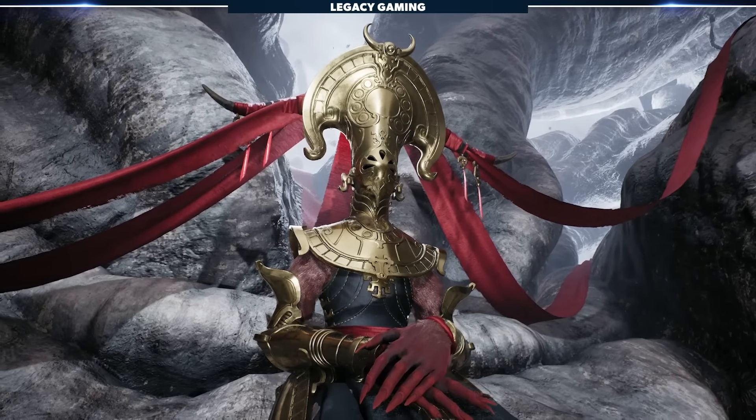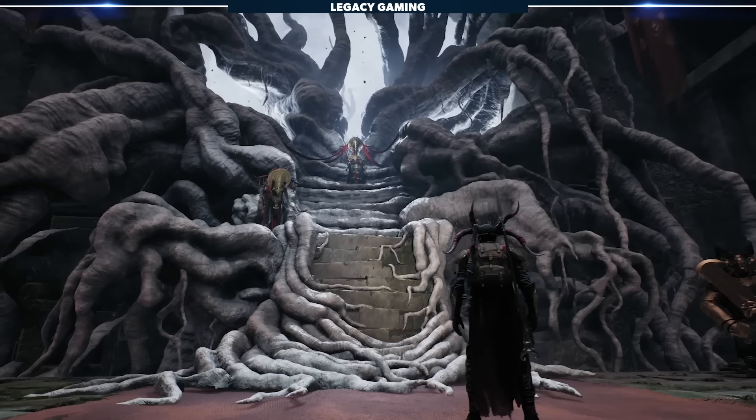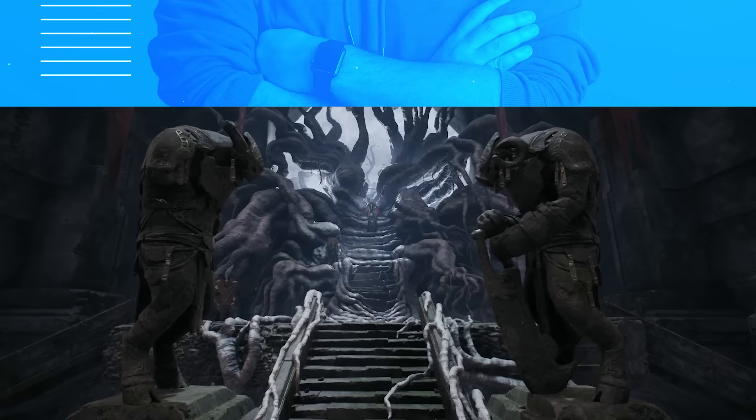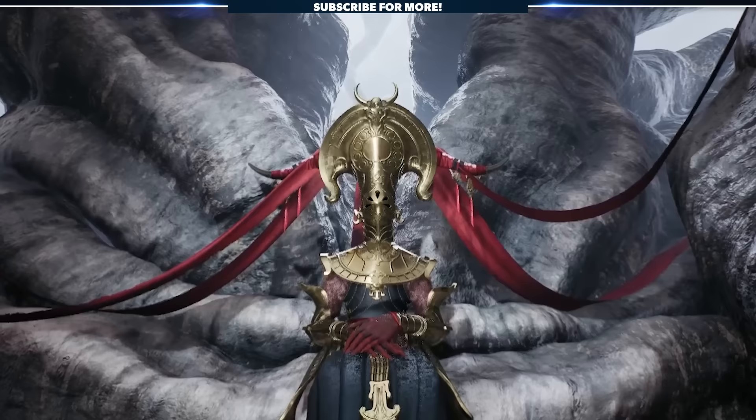She sits atop a twisted throne, holding onto a kingdom ripped apart by chaos. Still, she remains, vigilant and callous, determined to rip out the corruption by its root. My name is Kodiak, this is Legacy Gaming, and today we're breaking down every known secret of the Red Empress.